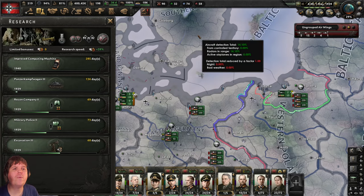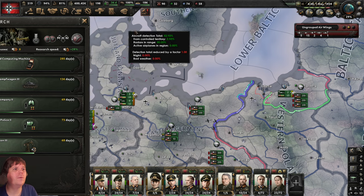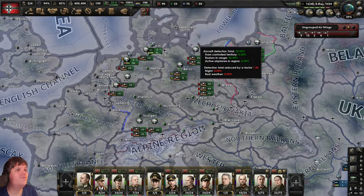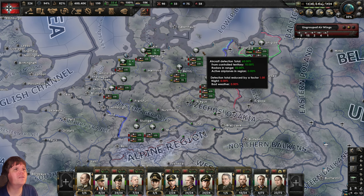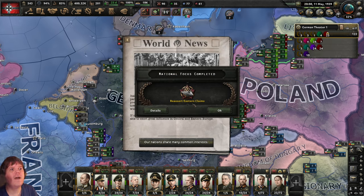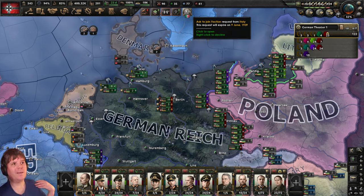Romania has joined us — hopefully Hungary won't be far behind. Back to F1. Re-assert Eastern Claims focus is done. Italy pursues closer bonds with Germany — that's good, not least because Italy has a massive navy, bigger than ours, and we need that to help keep the Royal Navy busy. Italy has requested to join our faction — our nations share many common interests.